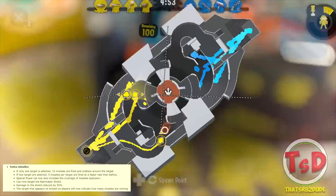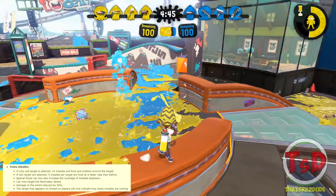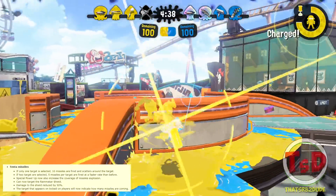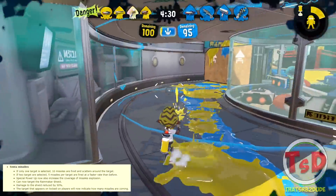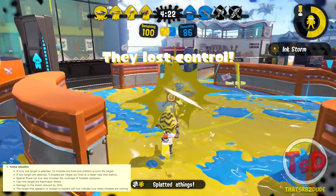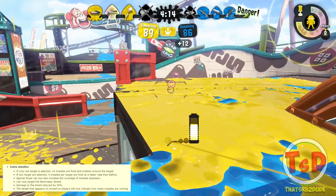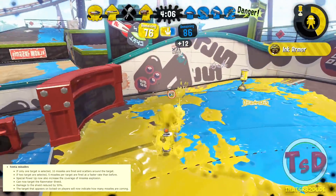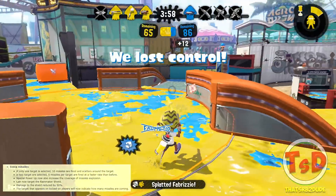If you target two targets, five missiles per target are fired at a faster rate than before, meaning Tenta Missiles shoot much faster overall. Using more Special Power Up now increases the ink coverage of the missile explosions. Tenta Missiles can now also target the Rainmaker shield — so if it's the only thing you're targeting, 10 missiles will go straight to it and you can pop it quickly. The damage to the Rainmaker shield has been reduced by 50%, balancing out the fact that you can now actually target it.